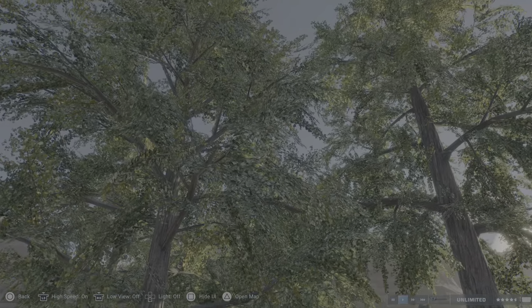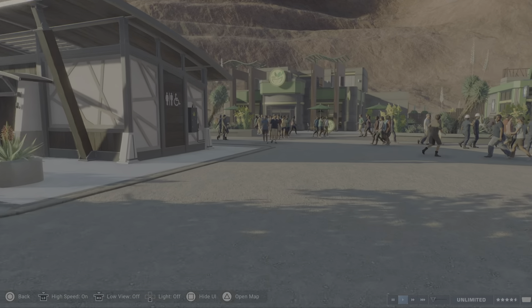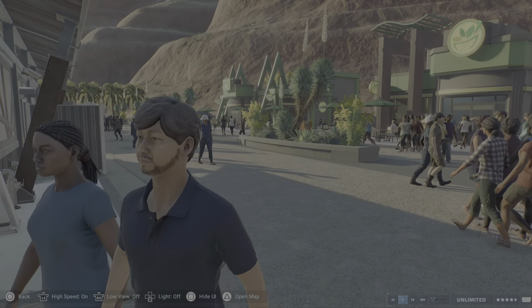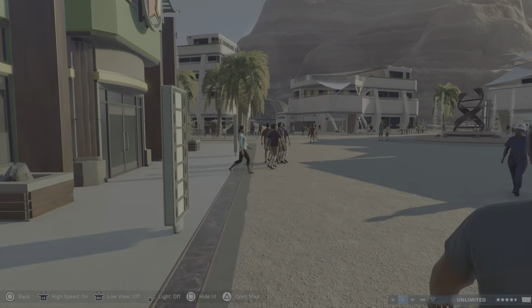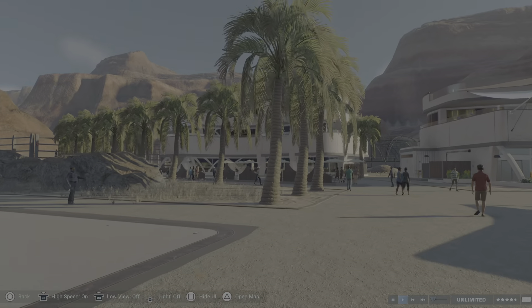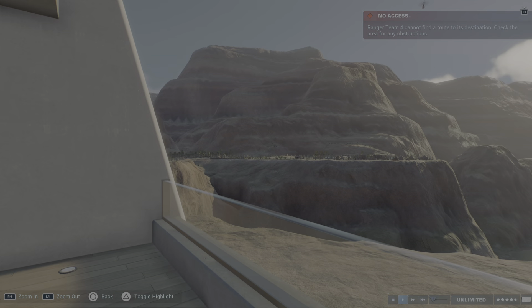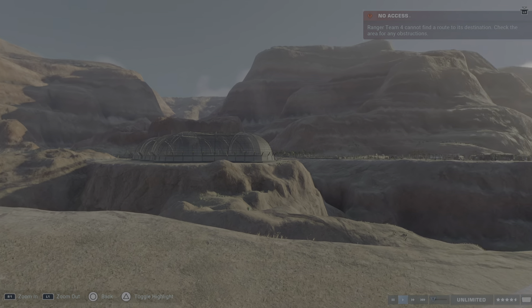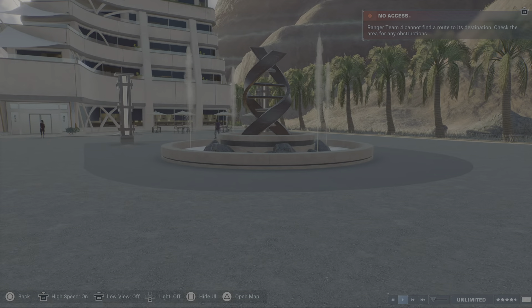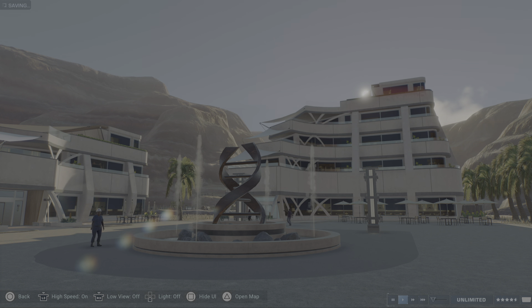Then we have some trees, some beautiful trees, some rocks - this is a restroom. Those are some shops with decorations and this is the back side of a building. We have a cinema here and then we have our hotels. I like the view from the hotel - you can see the aviary and the guest sections. Oh this is also beautiful here - maybe I'll use this one for a thumbnail.